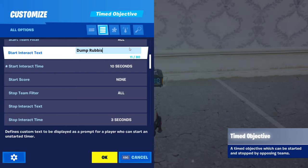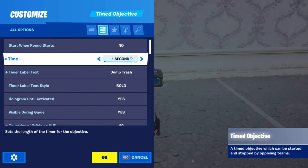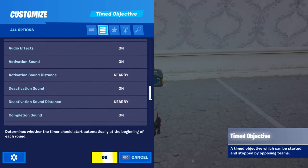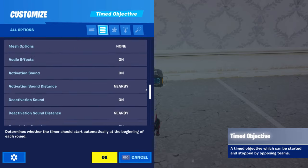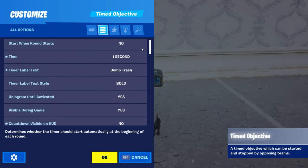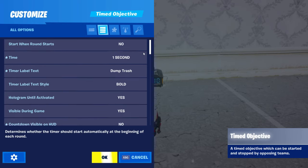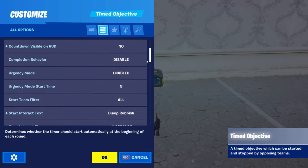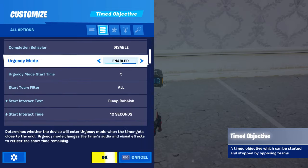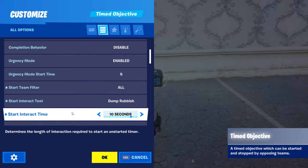So we'll put 'dump rubbish' as the interact text and set the timer to one second. There's probably a team option here — you can make it so only team one, say team one are crew members, can do the task. Team two would be imposters. That's what I did on my map, except I forgot to do it when making this example. So keep in mind the imposter can do the tasks here, which makes it a bit more difficult.